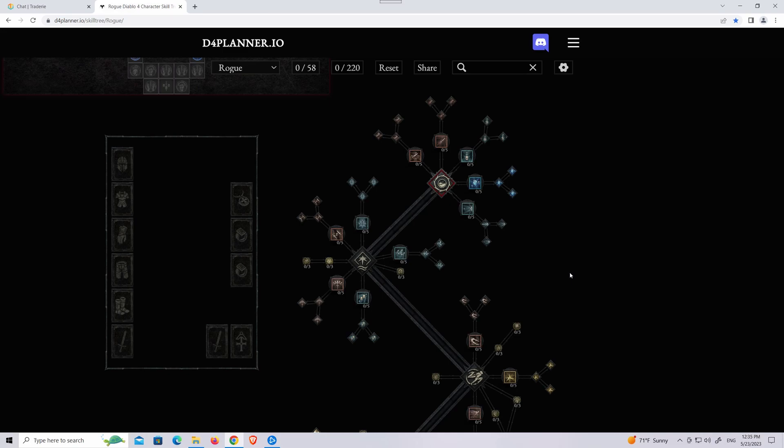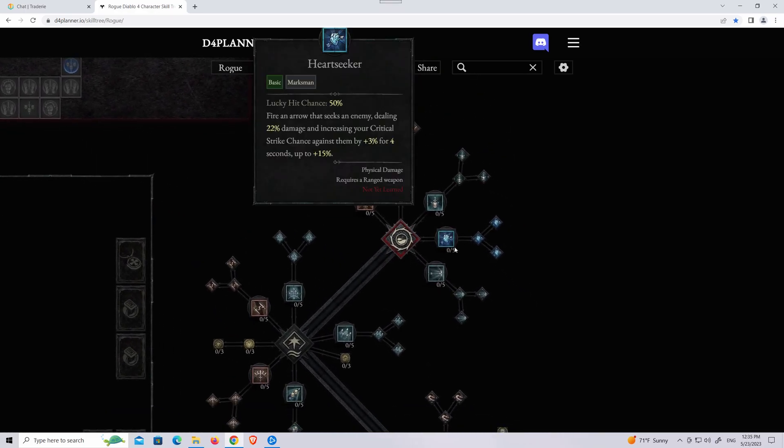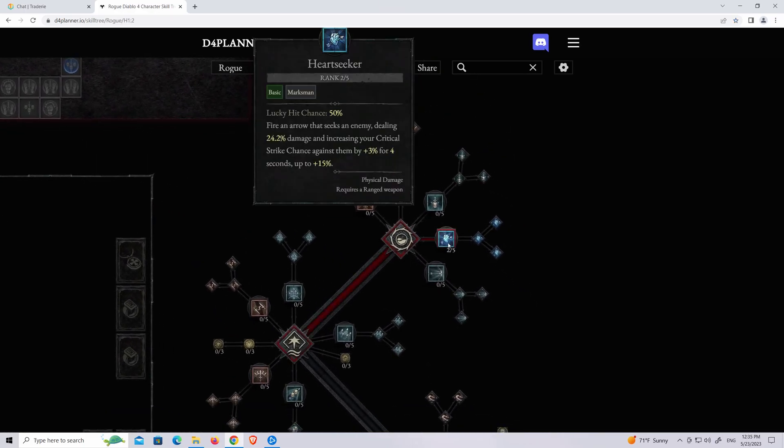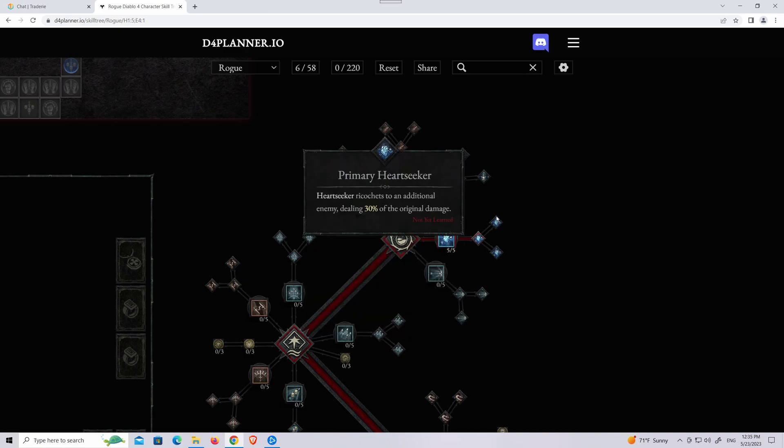Let me show you guys the build I have planned for my Rogue. I know nothing is set in stone yet — things are subject to change and will probably change — but this is what I have planned. I think I'm going to go with Heartseeker. I'm not sure if it's worth it to max out the basic skill, but let's just max for now. I'm going to go with primary Heartseeker.